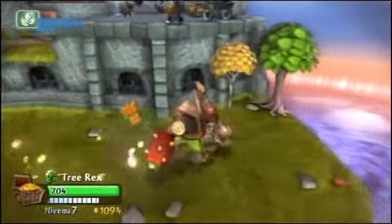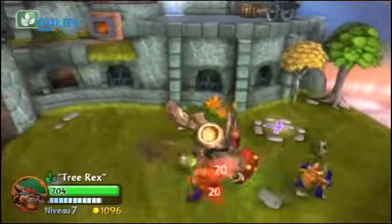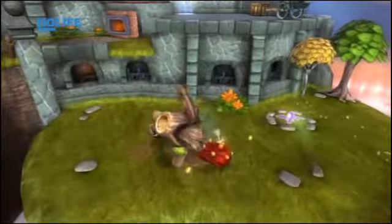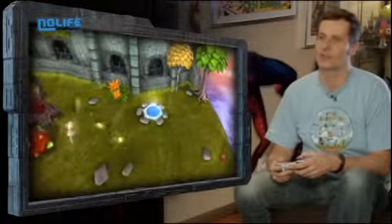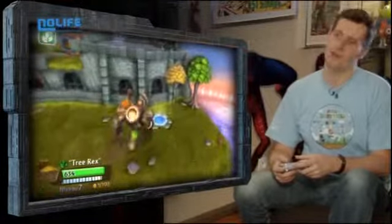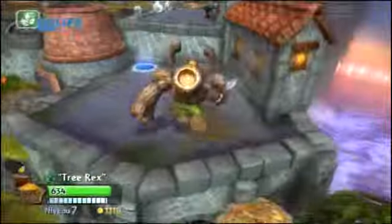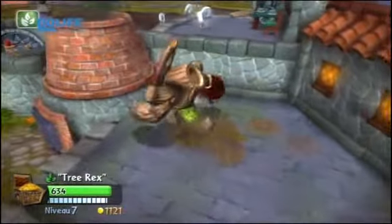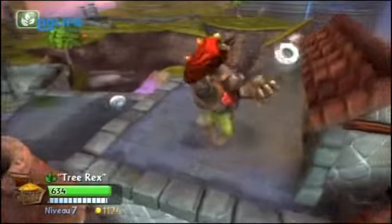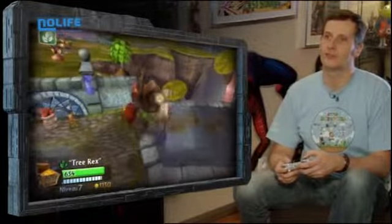Il faut être plutôt au corps à corps avec lui. Au bout d'un moment, on débloque plusieurs trucs — il y a la charge : je vais droit sur le mec. Et j'ai aussi des petites sortes de boules de feu que je peux balancer sur l'adversaire, histoire de varier un peu. C'est vraiment un jeu où il faut fouiner dans les décors partout. On ne dirige pas la caméra soi-même — ça se fait automatiquement. C'est vraiment bien fait parce qu'on voit toujours où on en est, et ça, pour les enfants, c'est super.